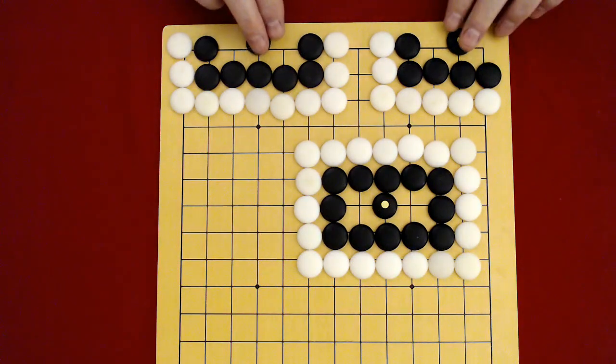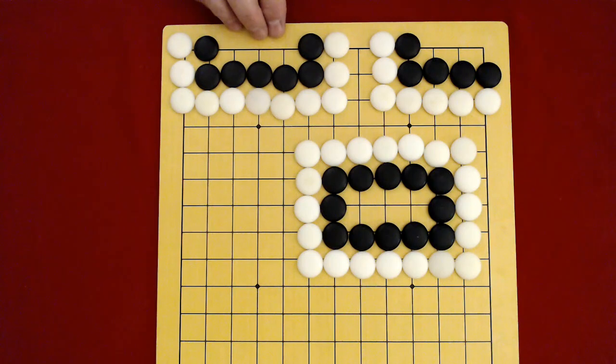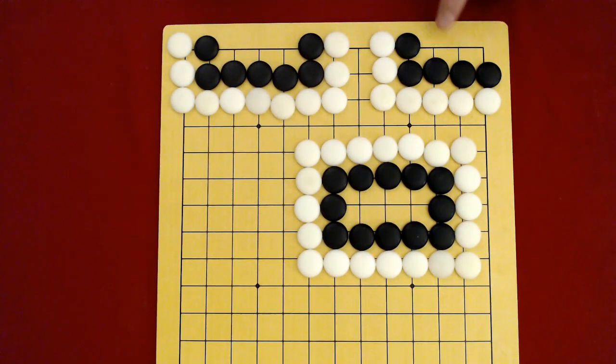What we have here is a Straight 3. Here's what it looks like in the corner, on the side, and in the center of the board. It's called a Straight 3 because it has three internal liberties — or free points inside the group — that are in a straight line.